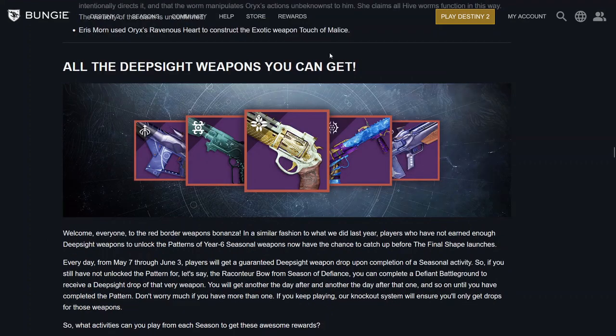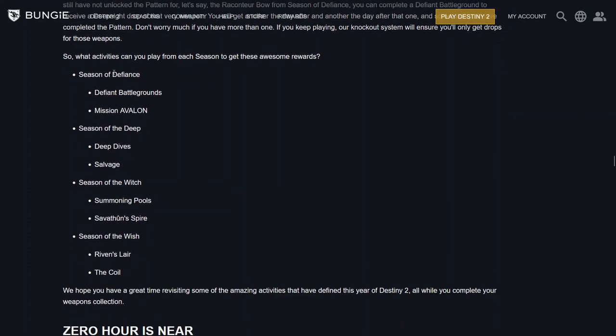Moving forward to all the deep sight weapons you can get. Bungie says players who have not earned enough deep sight weapons to unlock the patterns of Year 6 seasonal weapons now have the chance to catch up before The Final Shape launches. Every day from May 7th through June 3rd, players will get a guaranteed deep sight weapon drop upon completion of a seasonal activity. Activities available: Season of Defiance — Defiant Battlegrounds and Mission Avalon; Season of the Deep — Deep Dives and Salvage; Season of the Witch — Summoning Pools and Savathûn's Spire; Season of the Wish — Riven's Lair and The Coil.